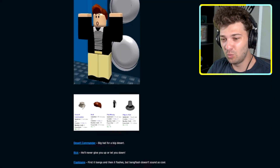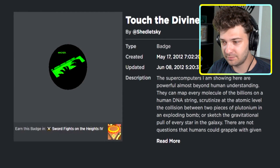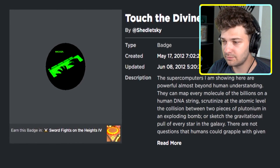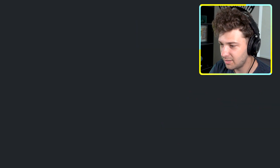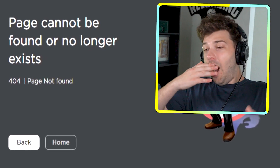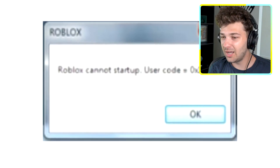For two months in 2012, a badge was available in Sword Fight on the Heights 4 that was completely impossible to obtain without exploits. This badge was called 'Touch the Divine,' and if you obtained it, you would be automatically banned. This was done to crack down on exploiters in Sword Fight on the Heights.